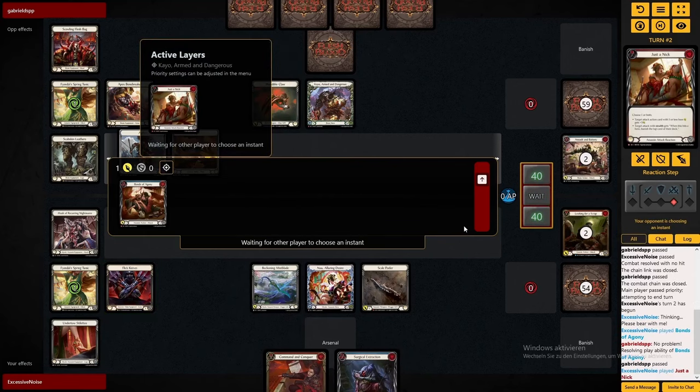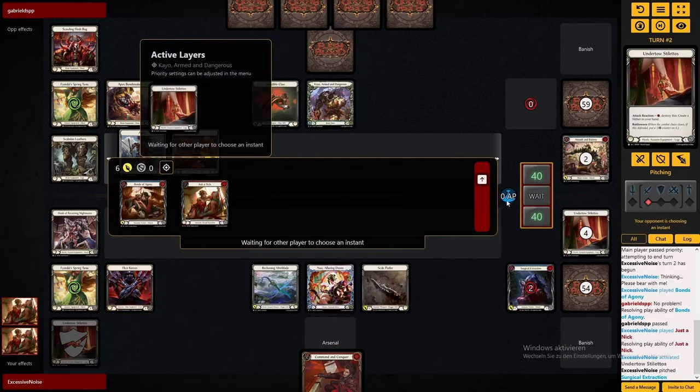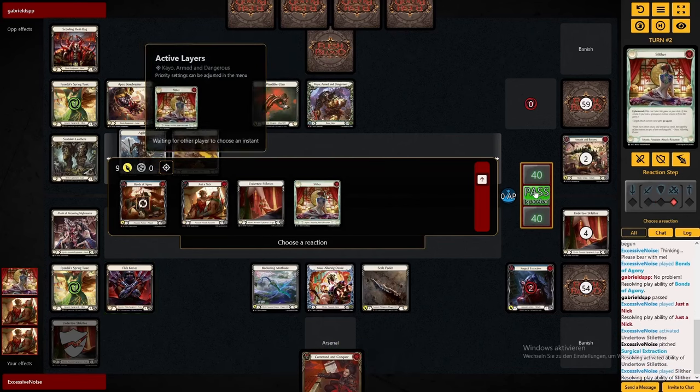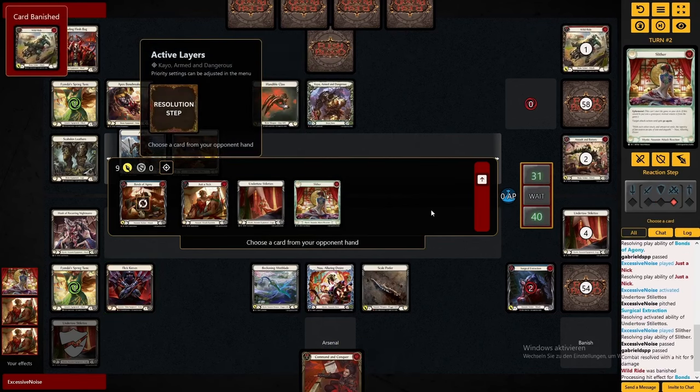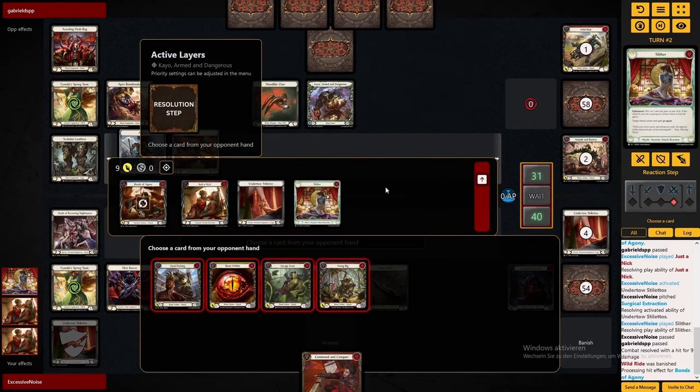On the other hand, if we use it now, we can already push quite a bit of damage and maybe get a Keycard out of his deck. Because if Bonds of Agony hits, we get to banish all copies of the card we choose out of his hand.